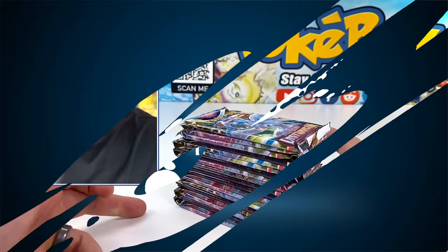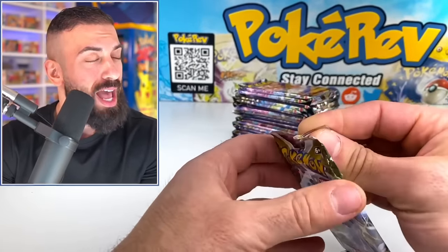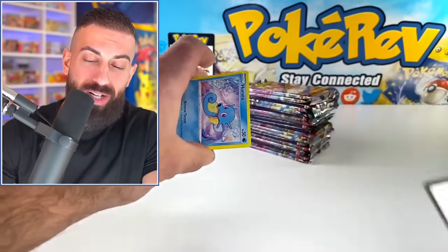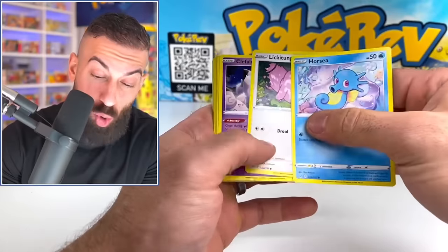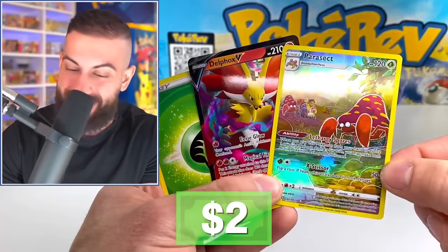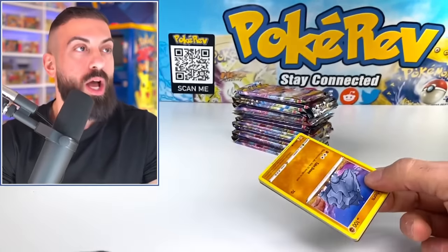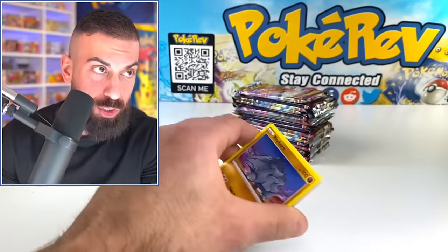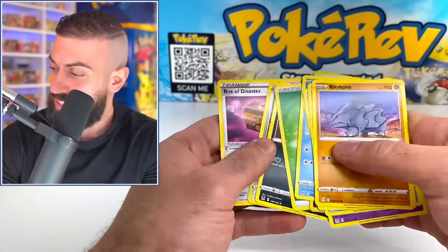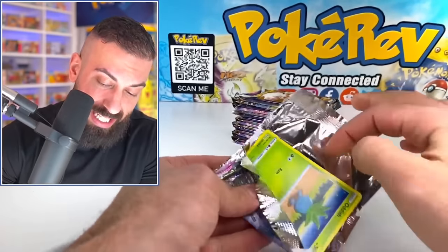Number 4: Lost Origin. This is another recent set from the Sword and Shield era. It has a really nice Ultra Alt Art Aerodactyl — definitely my favorite card in the set — the Ultra Alt Art Giratina as well as the Gold Giratina, and I think there's a Rainbow Giratina too. The Trainer Gallery in this set is pretty solid: Gold Pikachu, Gold Mew, a ton of insane Pikachu cards like the Pikachu VMAX, Pikachu V, Charizard, Gengar. This is a really solid set.